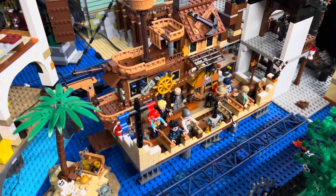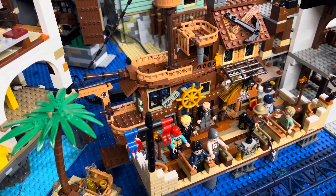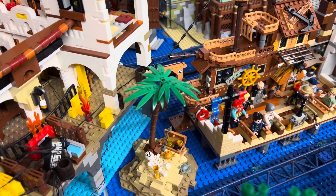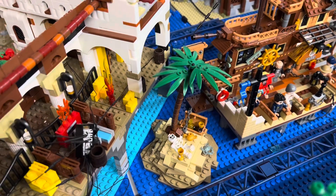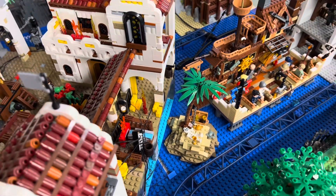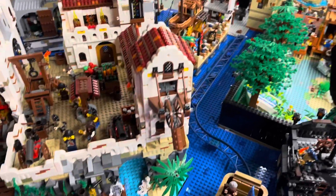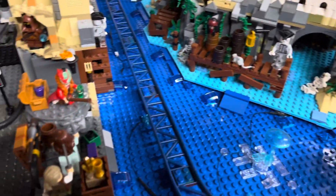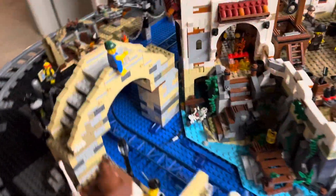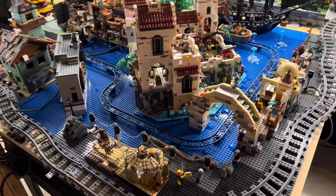But this is the Pirates of the Caribbean queue line that we have added. We've got some lights in that as well. We're going to do our 4th episode on Pirates of the Caribbean, and I thought I'd give you a little preview here. We've got that skeleton there — as you're in the ride, you're going down before that first drop. I wanted to give you guys a little bit of a peek of that.